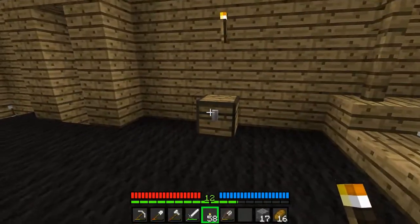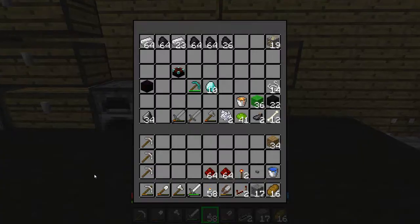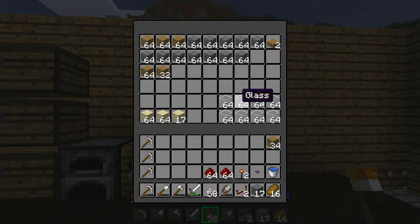Hey guys, we're back again for the next episode - I believe we're on 4 now - and I brought up a few little things. I'm probably not going to need that much redstone, but as you can see, I've made an enchanting table, and I've gotten some more diamonds and more coal. But I don't want to place the enchanting table yet, because I want to have a good source of bookcases.